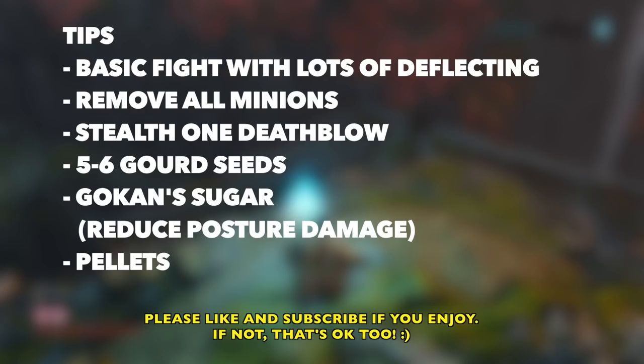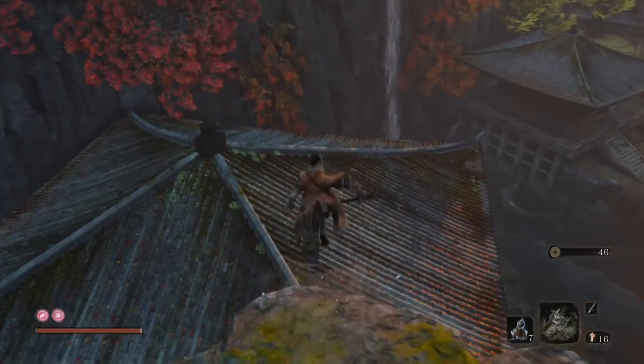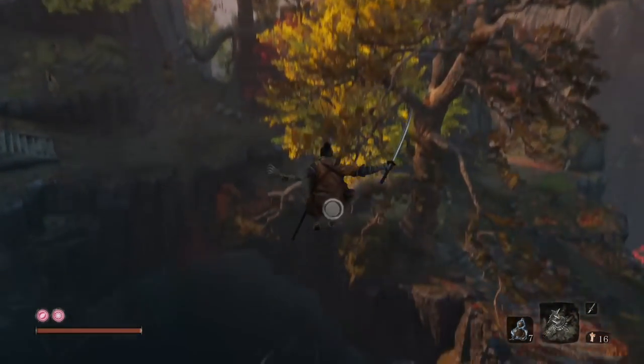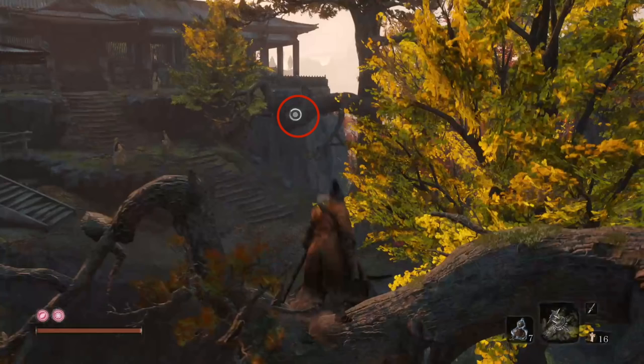Gokhan Sugar can reduce posture damage to you, so if you have that and you're having trouble with this fight, go ahead and use that. We're going to jump off this cliff. We're going to land down there, right on this roof, and we're going to jump right towards that grapple point. And we're going to skip all the guys — just zoom past them so we can get right to the fight. Jump from this branch to that branch.